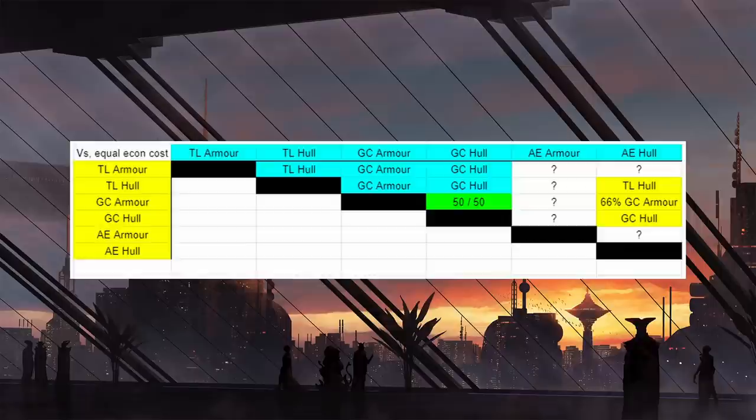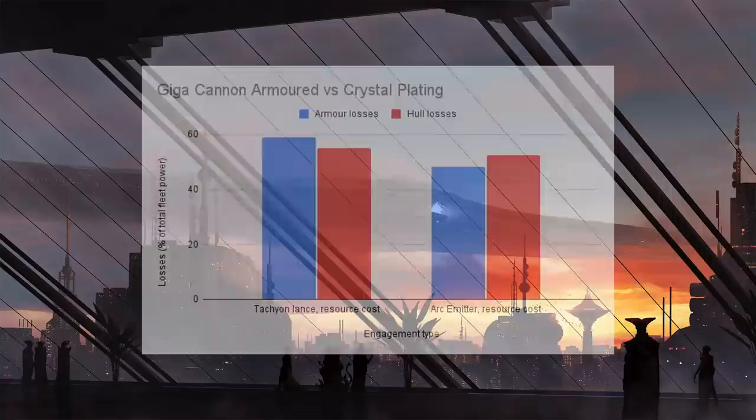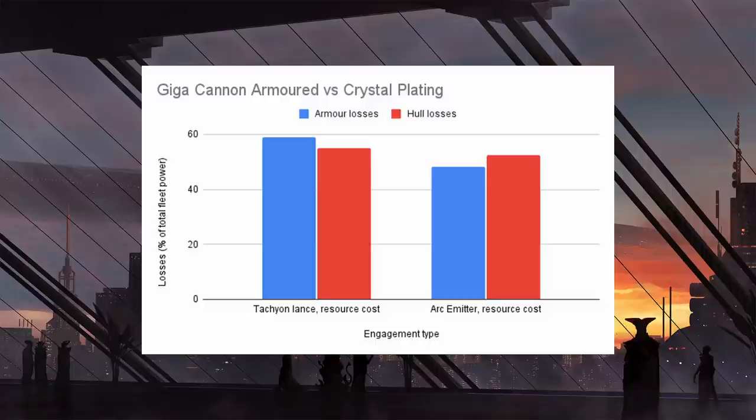Don't really run the Archimiters. I've tested them against armor — against the Gigacannon armored fleet — they do win a third of the time, but they'll take lots and lots of losses. Even against armor it's not worth it. So with battleships, you want to be looking at Gigacannons with hull-plating. From an economic standpoint, as I've said over and over, it's just going to be better.